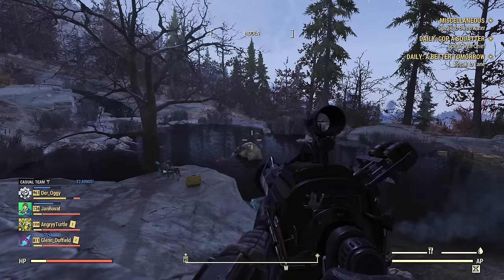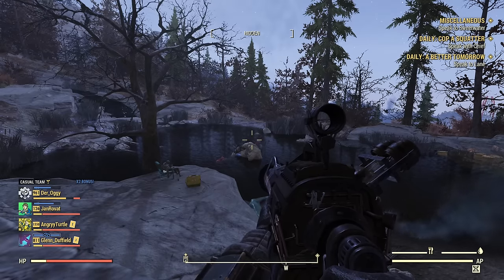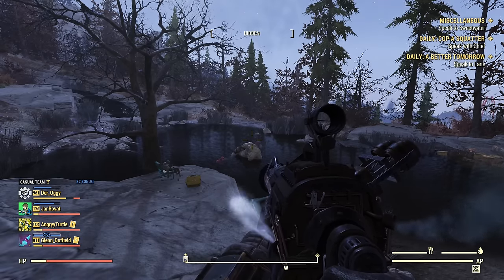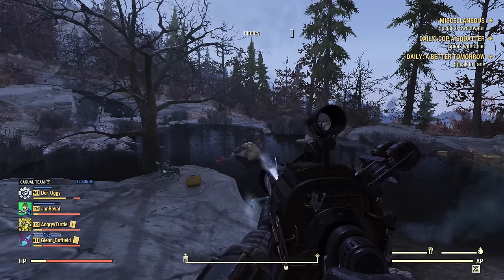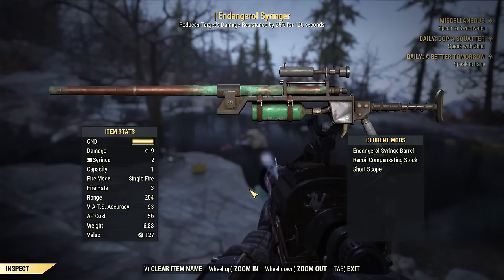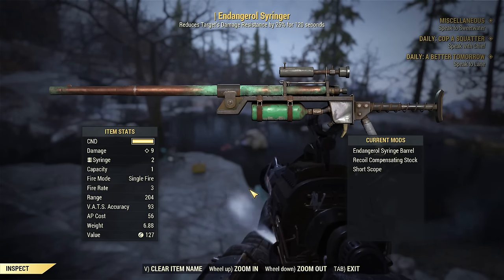So this is the Railway Rifle — absolute powerhouse as of 2024. You can probably tell by this showcase. There are tougher enemies like the Scorched Queen, Titan, and Earl, but they still melt if you have a proper bloodied commando build, especially if you apply a syringe. The syringe benefits all ballistic weapons, and there is no equivalent syringe to reduce energy resistance, so it's not the same with energy weapons — it's not possible for most energy weapons to achieve high enough damage to penetrate 100% of the armor. This is an additional benefit for Railway: you can do basically true damage with criticals.